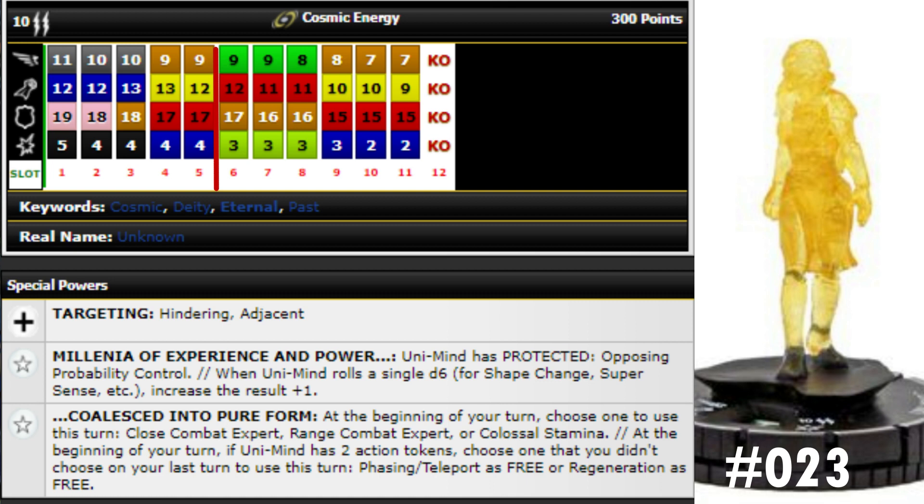Moving on to our final chase and final figure in the set, number 23: Unimind — basically all the Eternals fused into one being, which is awesome. This thing comes in at a whopping 300 points, or 150, but I prefer the 300-point line. It's got 11 movement running shot with flight, 12 attack penetrating blast, 19 defense with invincible, five damage with outwit, and 10 range double target. By itself that's a 16-square reach running shot penetrating blast with 12 attack, five damage, and improved targeting for hindering and adjacent characters.